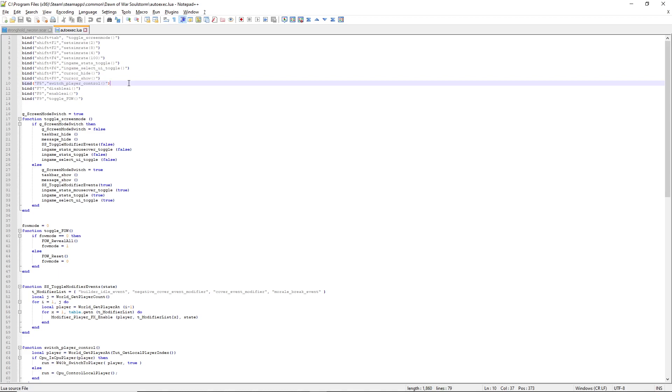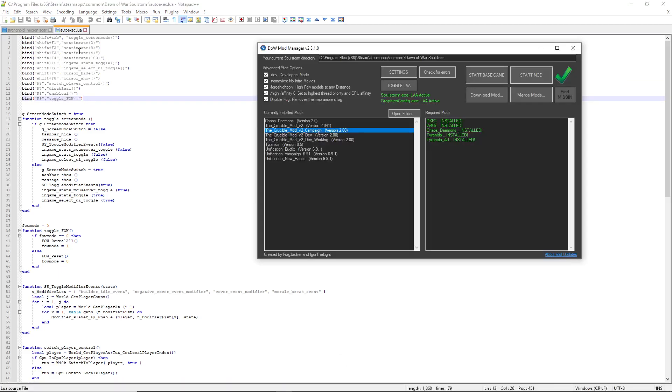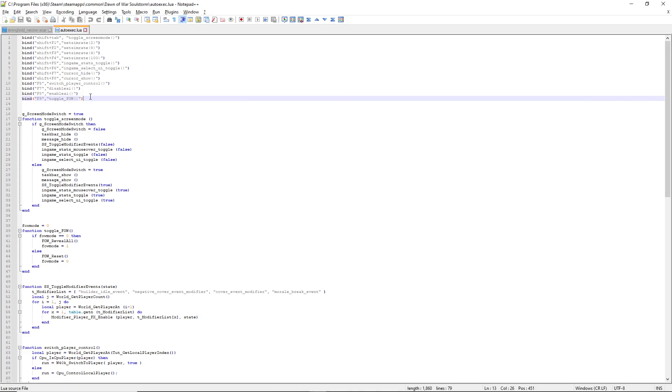Before we move on to the Stronghold itself, I would like to highlight some tools that would be helpful. In your Soulstorm folder you will find the autoexec.lua file. It has a bunch of useful commands that can help you if you're struggling. To be able to access these commands, you need to have developer mode turned on in your mod manager, and then when you start up the game, you should be able to press the appropriate keys to activate them.